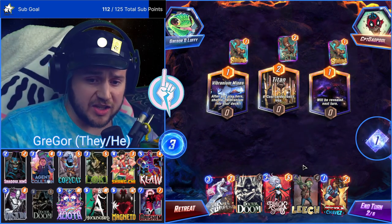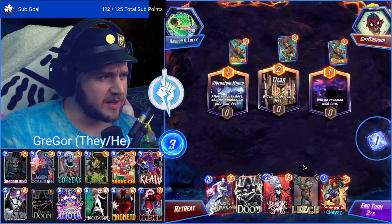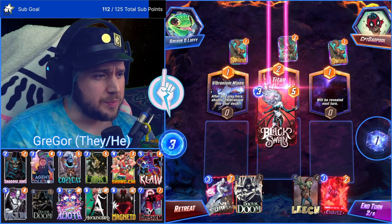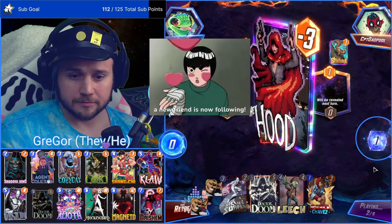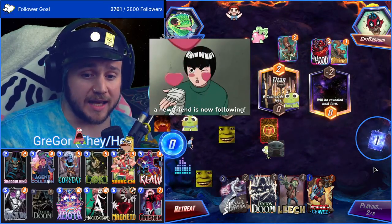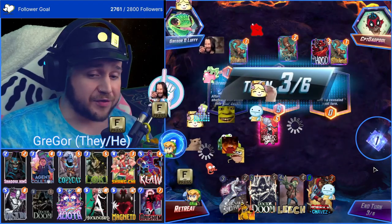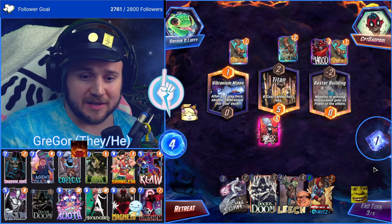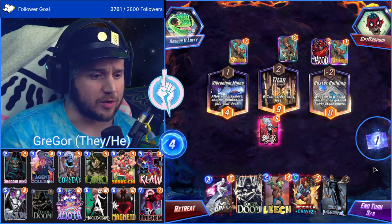I actually just did an ad for Bloomboro — a specific drop set from Secret Lair, I think. We'll just play Black Swan because we can and play Chavez for free next turn. Thanks for the follow — welcome in. Follows are anonymous so if you're lurking, feel free to keep lurking. I play mono red because it's cheap to build around. I think mono blue is actually the most hated deck.